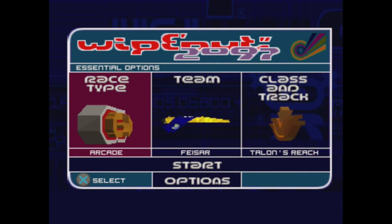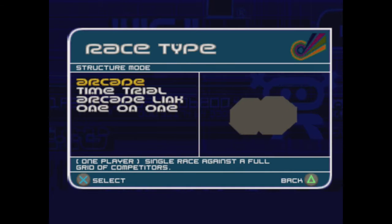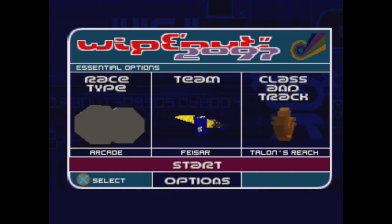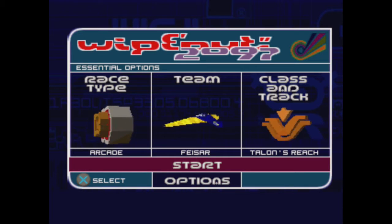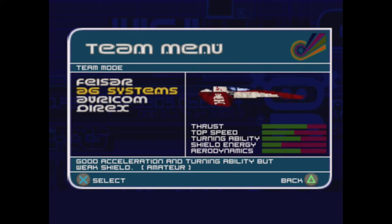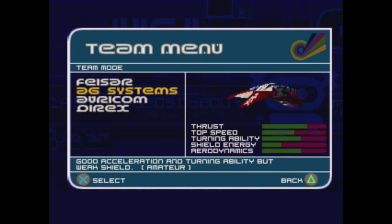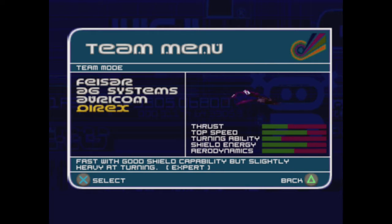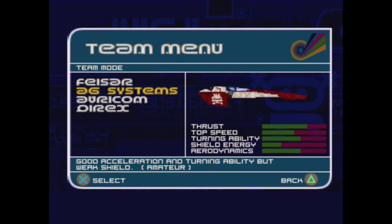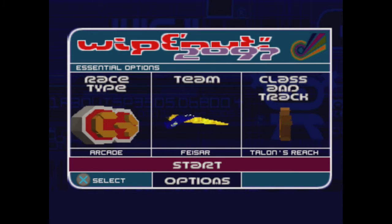Arcade mode — what other modes are there? Time, one on one — that's pretty cool. Team? There's other cars really. Excellent turning. Beginner, amateur, expert... we don't want that. We're just going to go with the old beginner Wipeout car.